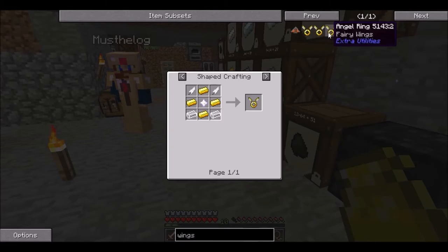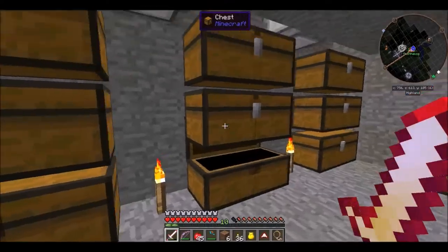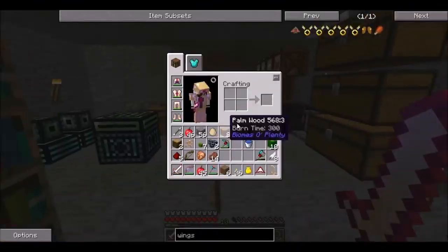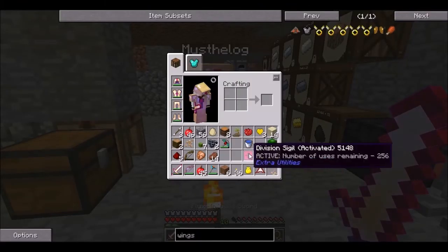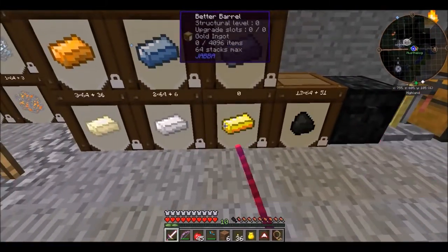Maybe I want to go fairy wings. But that requires purple and pink dye. Do you have unstable ingots? No — so that's what we're going to make. That's why we needed the active division sigil which we got from doing that ritual. To make unstable ingots we need diamond, iron, and the active division sigil. Then make sure you've got all the stuff you need for your wings — we're going to need some gold.